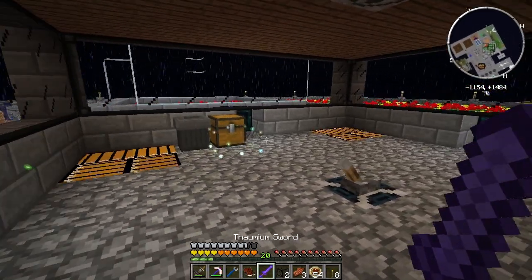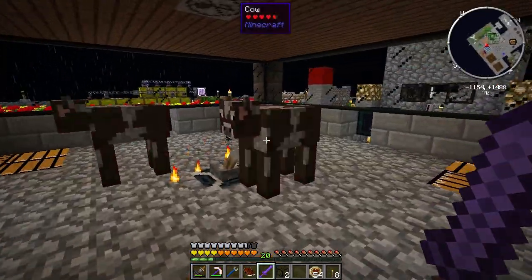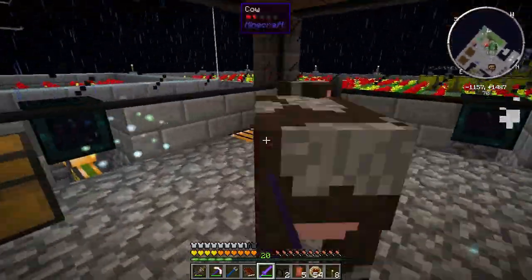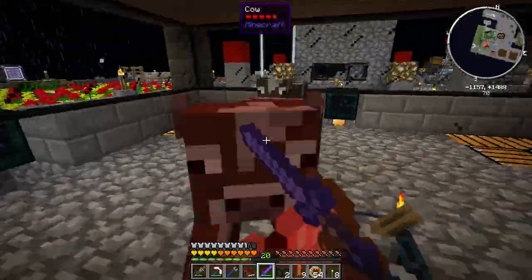And I'm going to sit here and kill cows. Okay, you want to come back in a minute? We have reactor casing and scorched bricks and energetic infusers and magmatic dynamos to make. You want me to make those while the magnesium's cooking up? Sounds good. Back in a few.